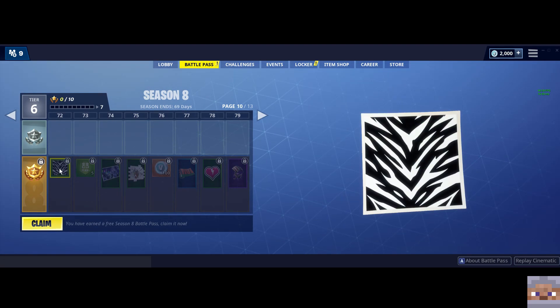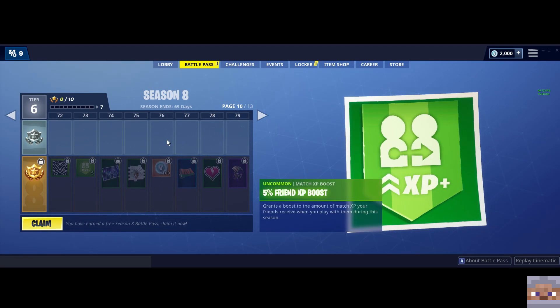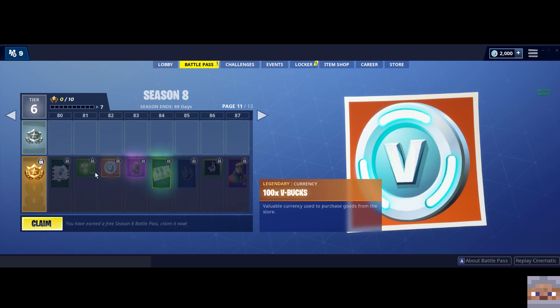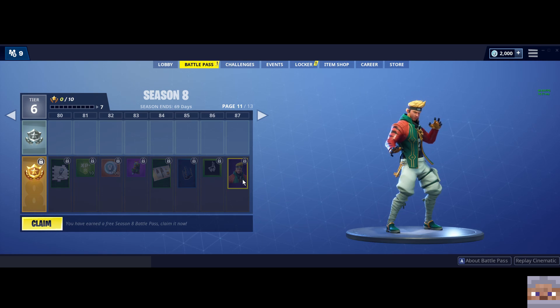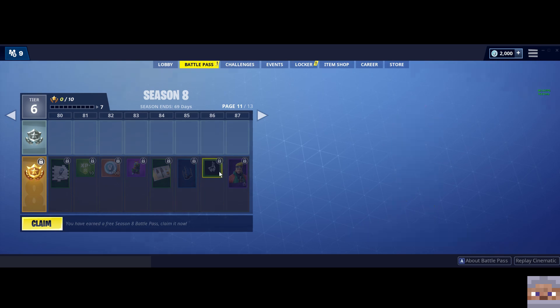Check that out — lizard friends... sorry, zebra friends. Let's keep going in the eighties. Another skin: Master Key. Now I think this guy will be upgraded, so he has an unlockable style — that's pretty cool. I guess he's going for kind of a Kung Fu style type of thing.